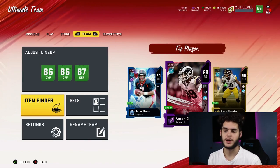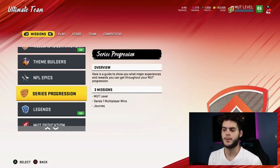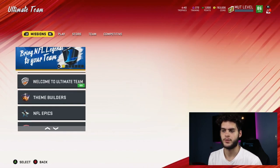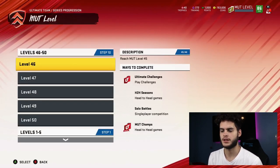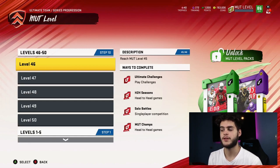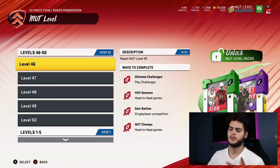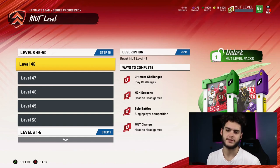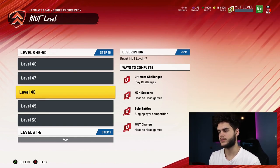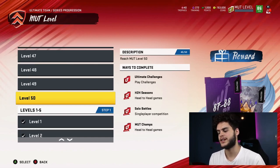Now if you guys don't know how to get these power passes, it's gonna take place in missions. It comes by leveling up. You're gonna go down to where I am right here — missions — go down to series progression, then level. You get these per level milestone, not every single level. You get about three to four 62-to-81s, two 82-to-84s, two 85-to-86s, and then one 87-to-88. I'm about to get my last one at level 50, which is the best one right now in the game.